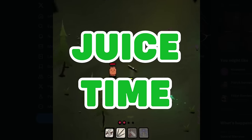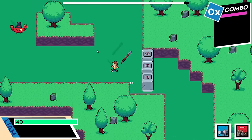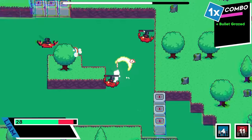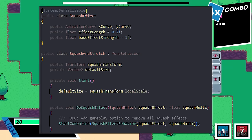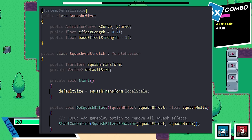But for now, it's juice time. I decided to start by making enemies squash and stretch whenever they are hit. I started out doing this through animation, but it doesn't look that great and also doesn't allow me to modify values for different enemies to make some more bouncy or more solid. So I instead added code to the instance controller that allows me to control squash and stretch through animation curves and a coefficient.